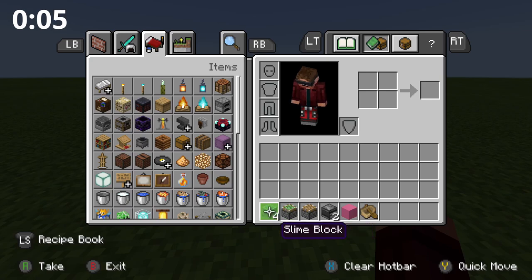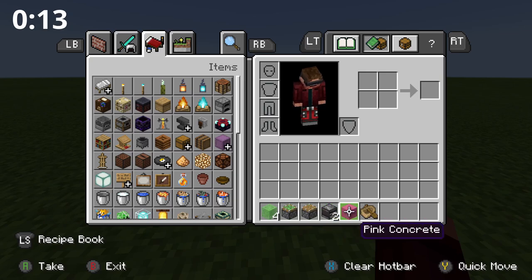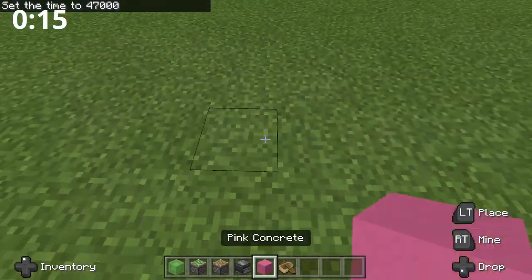This build hardly uses anything at all. All we need is 4 slime blocks or honey blocks — it's your choice — 1 sticky piston, 1 normal piston, 2 observers, and then some pink concrete or any building block that you want, and then just a boat.